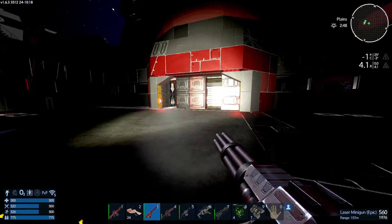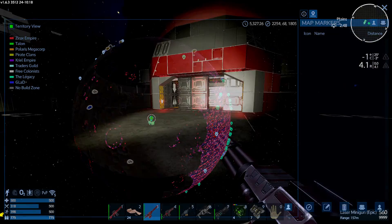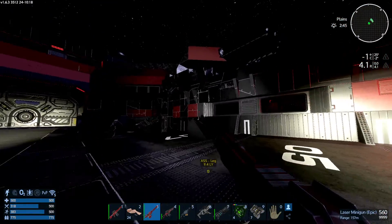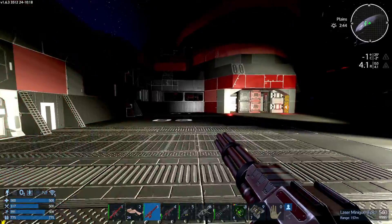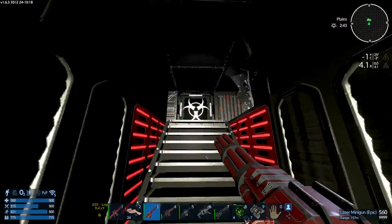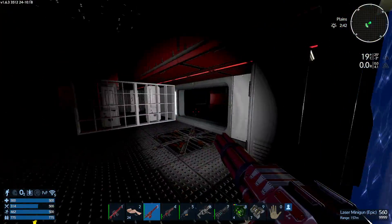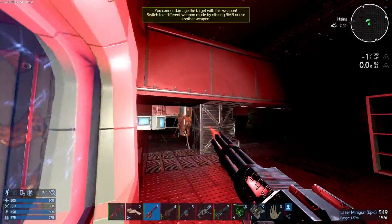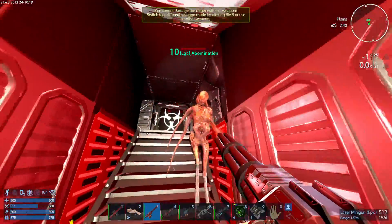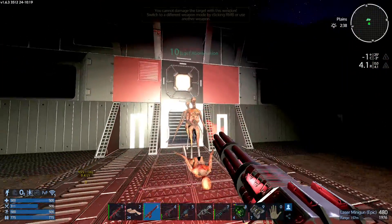Not abandoned at all. So I'm gonna remove the marker because it's gonna bug me. I don't know, is there any more doors? This must be the only door. Let's go — and it's open, nice. Laser minigun, let's see how good you are. Oh boy, they are level 10. It's gonna take a bunch of ammo. Holy moly. I'm shooting it mostly in the neck and head.